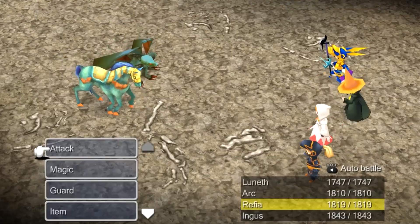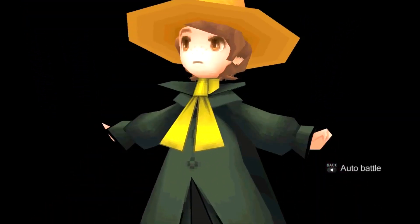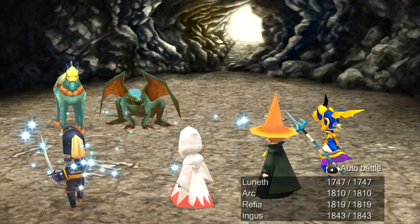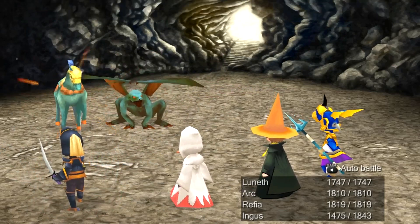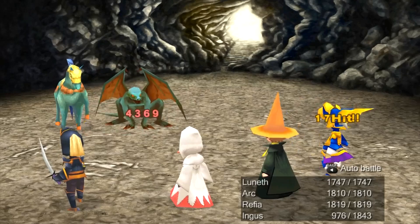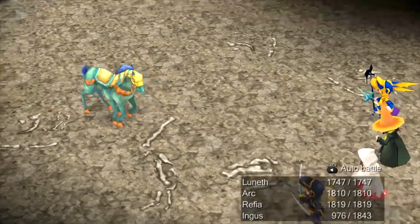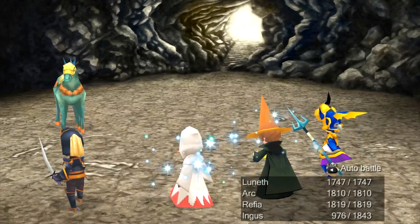These encounters are pretty special - you might recall in the Ancient's Maze where the enemies we encountered did split depending on who hit them. That counts for the majority of the enemies here. If you don't kill them with a dark knight weapon, they will split, so just be wary of that. We'll keep curing and I'll spread out my use of Soul Eater.